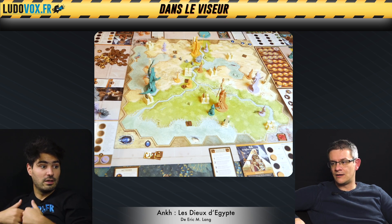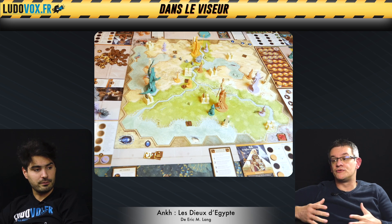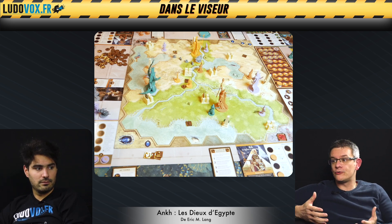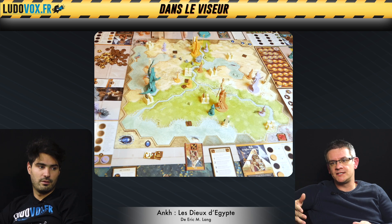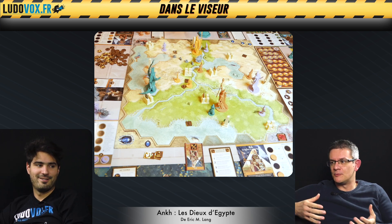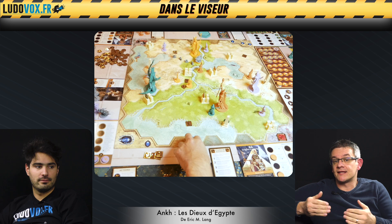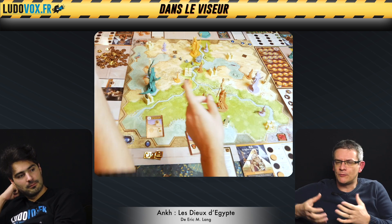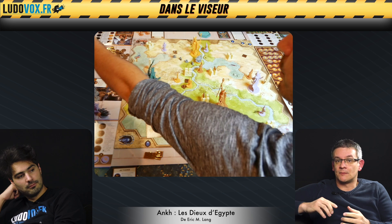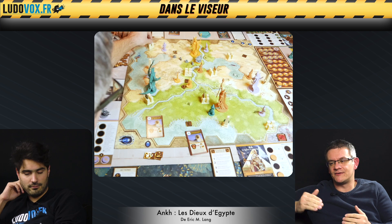On a une divinité présente sur le plateau qui ne meurt jamais parce que c'est un dieu, avec un très gros pouvoir qu'il faut savoir utiliser correctement. Et le twist du jeu, ce qui le rend spécifique, c'est vraiment la fusion des deux dieux. À peu près aux deux tiers de la partie, les deux plus mauvais joueurs — ceux qui rament — vont fusionner en un seul et même joueur pour jouer les mêmes troupes et essayer de rattraper ceux qui sont encore devant. D'un côté ça paraît super puissant avec deux unités, mais on prend le nombre de points de victoire du plus mauvais des deux, ce qui peut créer des écarts énormes et difficiles à combler.